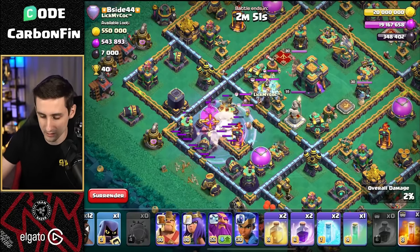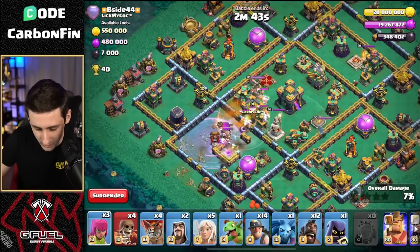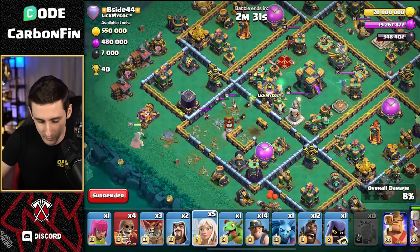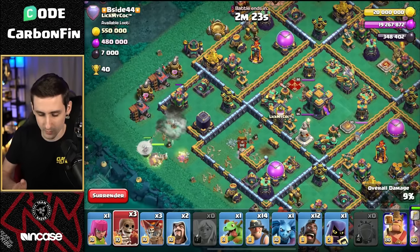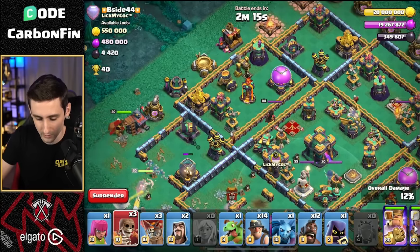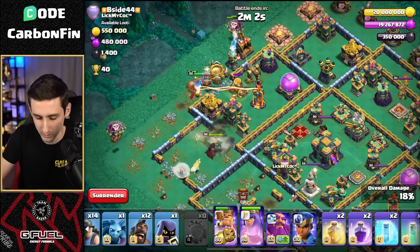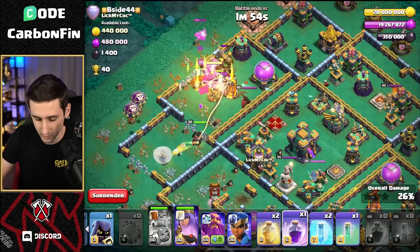Let's rage. Inside the CC is going to be the super minions — I'm going to drop the poison spell here because I think those super minions should last long enough. Let's try to push them back into the poison. There's the headhunter — super minions, die inside the poison. Let's drop the queen, drop the balloon, drop our healer. Super minions are gone. Super wall break like this. The queen should step her way up in towards this air defense. We can drop the king so he can run up and around, then wall break the king into this multi maybe. Wall break the queen into there. Drop a baby dragon and two more balloons to charge into here. Pop the king ability — he's running around and making his way through. Rage up the queen.